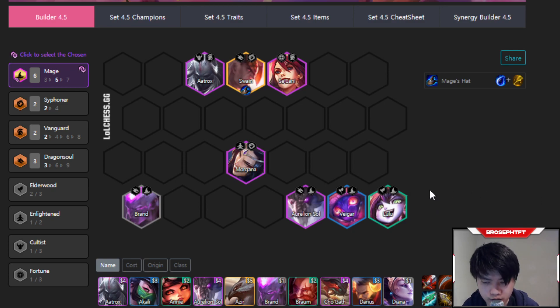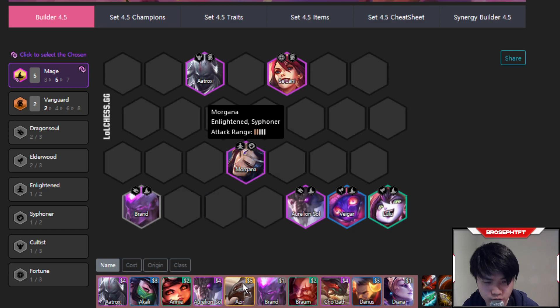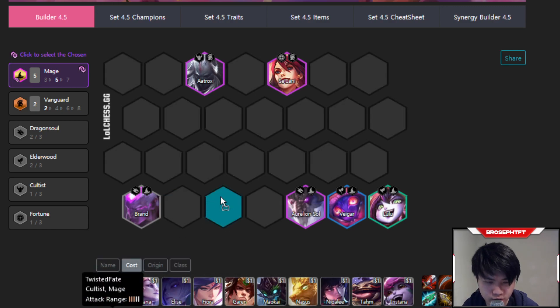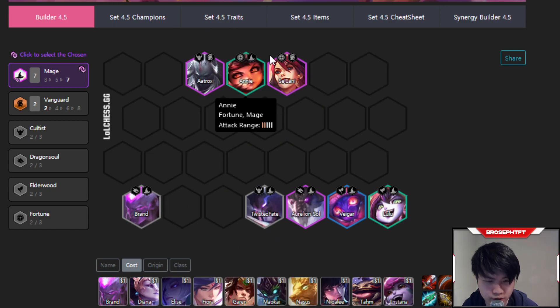It's usually not worth it to play Siphoners until you have at least one Swain. So if you don't have Swain but you are level 8, you could play Sejuani and Aatrox without Morgana, and put Annie and TF back in to run seven mages and two vanguards. You can play this until you get your Siphoners, since it's not always easy to hit Swain.